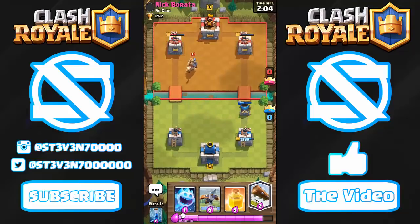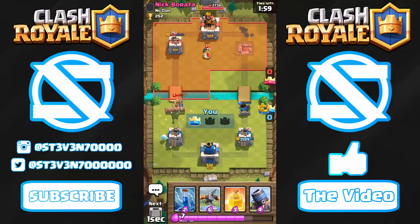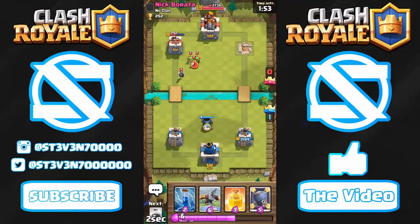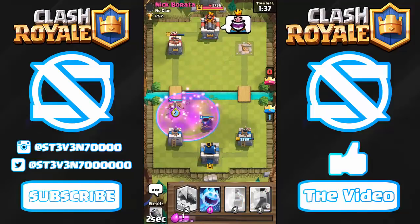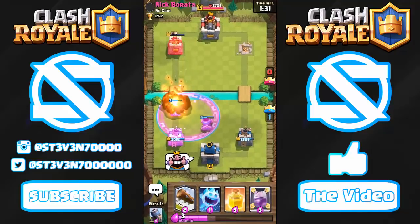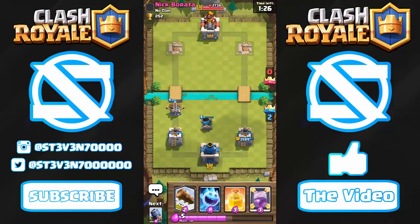My level 11 Mortar should take one crown right now. I'll drop a Log to counter his Prince and the Ice Spirit should clean up with the freeze. He has a Bomber coming down the left lane so I'll place a defensive Mortar. We have the Expo up — I'll drop it just across the bridge to take his tower from here, then mirror the Mortars on his side for a three crown.